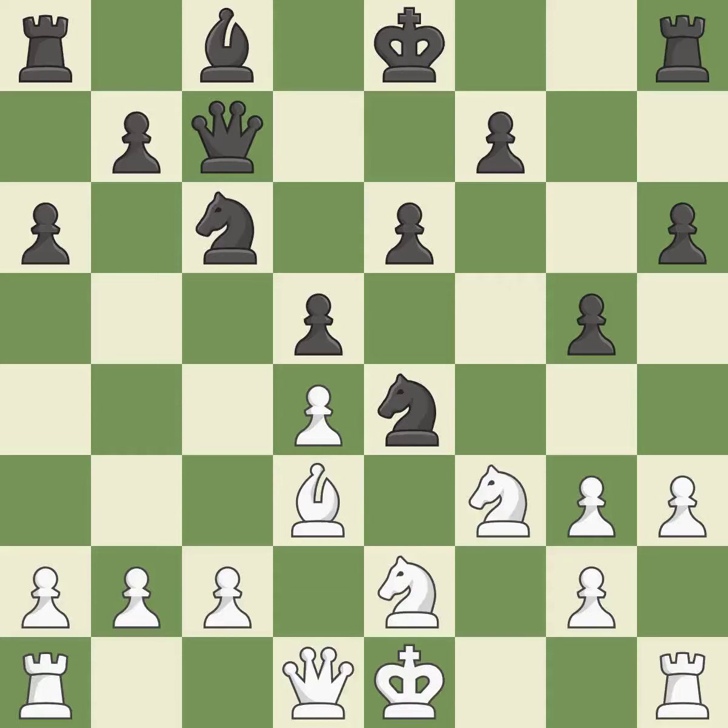A pawn that was being attacked with no defenses is now protected — it is quite good. This requires an outpost: a square currently in play where a pawn cannot push the knight off — it is quite good. Only one move worked there, and this wasn't it. This misses an opportunity to develop a rook off its starting square, and permits the opponent to prevent castling — it is a mistake.